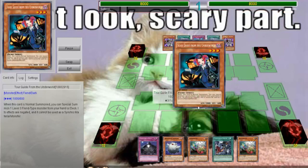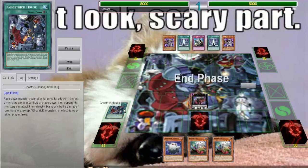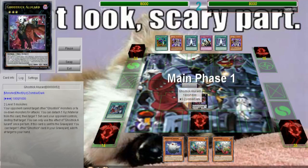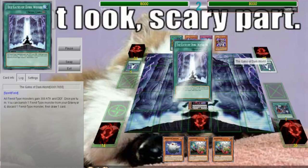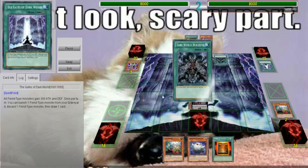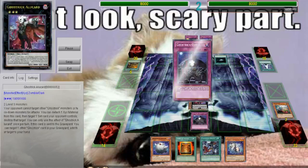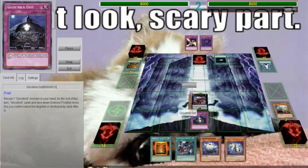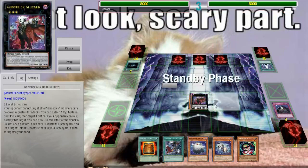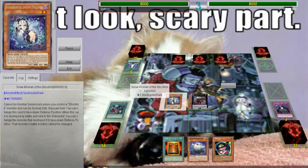You also use Ghost Trick Out, which protects your face down defence position monsters as well as Ghost Trick cards from destruction from card effects, and they can't be targeted either. It's also worth mentioning that it's not public knowledge that your face down trap - if it is Ghost Trick Panic or whatever it is - is a Ghost Trick card. So you can't save Ghost Trick Panic with Ghost Trick Out if it's face down.